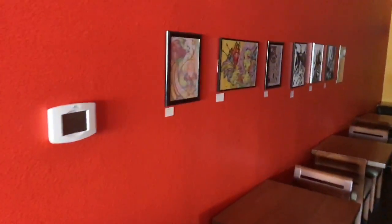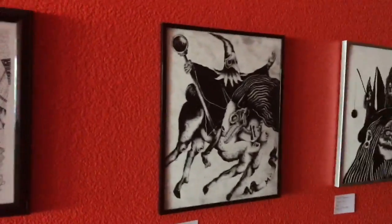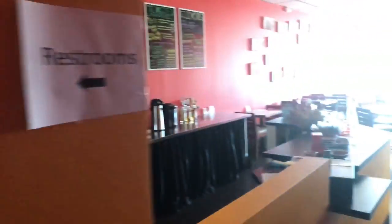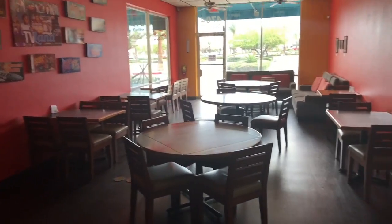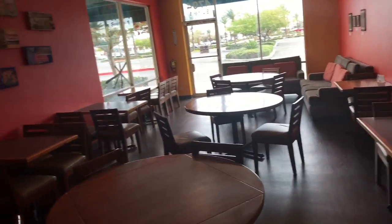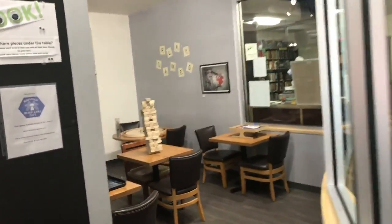There's also some nice artwork on the walls — various kinds of artwork and things. You'll notice there are games on the walls too. There are some round tables, couches for lounging, and then back in here is what's called the interactive room.